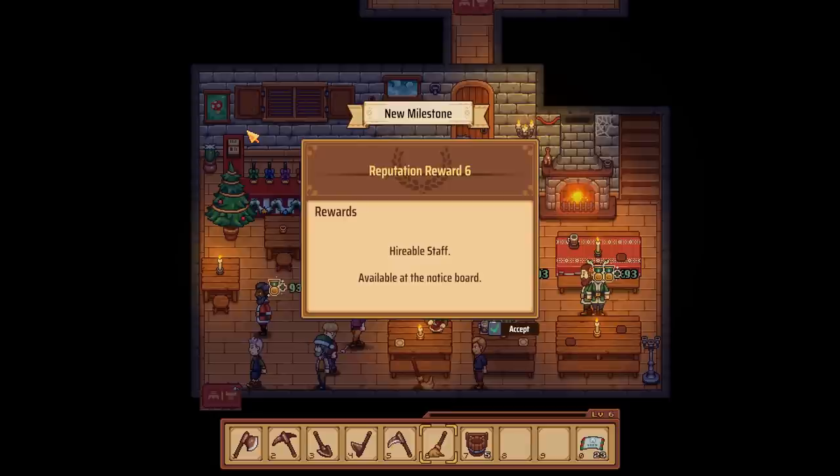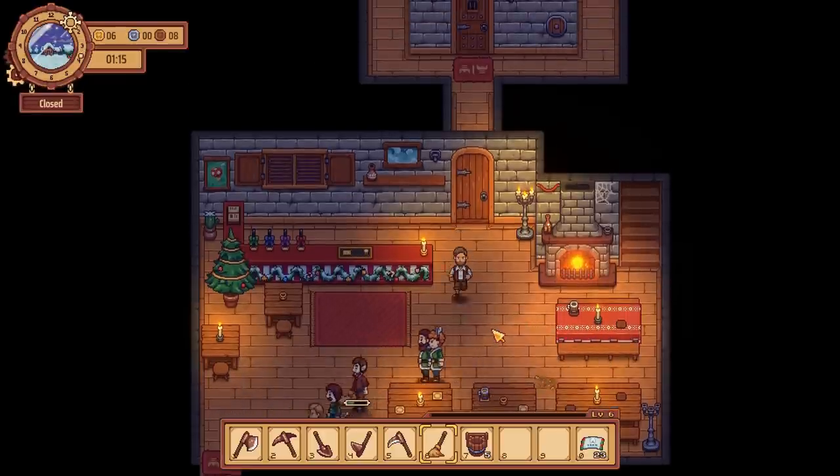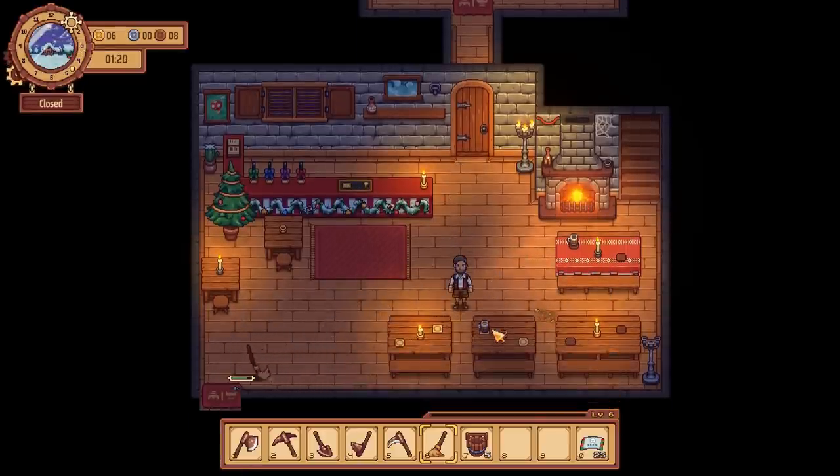I'm so excited for this. It's going to be on the notice board. That's going to save me so much time - I can just stay behind the bar. First thing I'm going to do is hire someone to clean tables - definitely. It's going to make people happy having someone there to clean up. I can just focus on pouring the beers, serving the customers, and just being that nice happy face they see first. That's perfect.